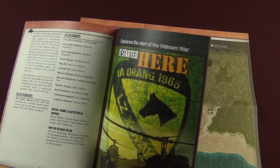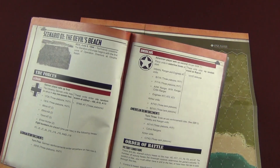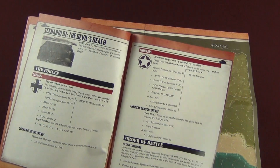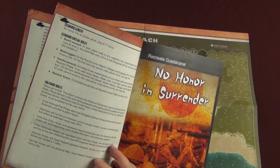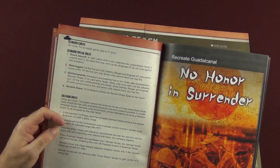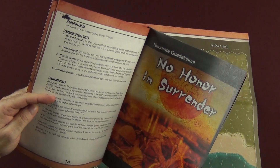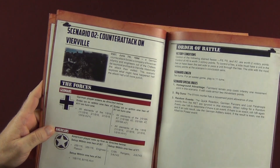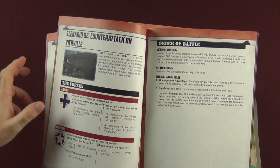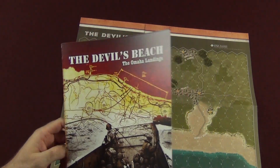Then the scenarios start on the next page. Here is The Devil's Beach — the main scenario, the assault on the beach itself. It's pretty fun and fast-moving; you can get it done in about an hour to an hour and a half. There are also the solitaire rules: if you don't want to play both sides, you can play the solitaire Devil's Beach scenario. Then you have the second scenario, Counter-Attack at Veerville, with its setup and special scenario rules. That's a quick look at the two scenarios included.